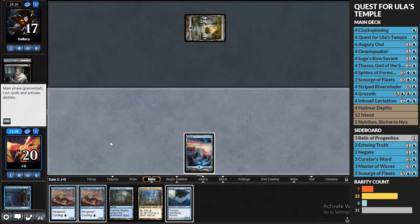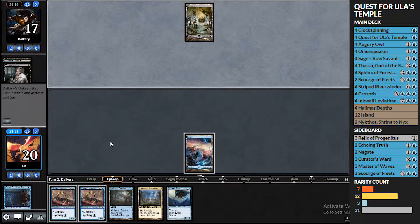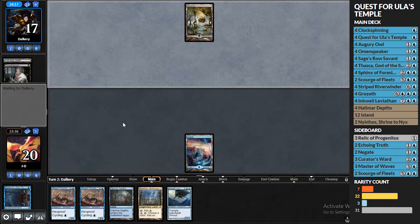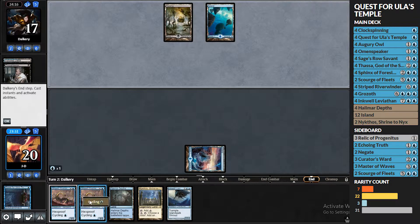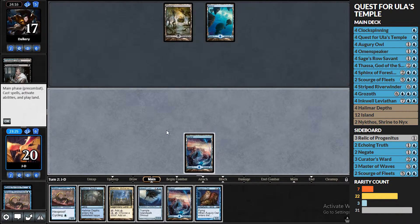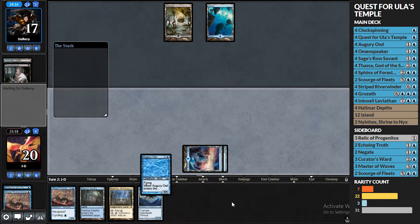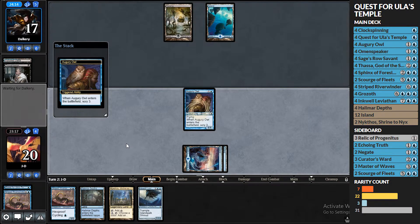We'll play Island and pass it back. We'll cycle a River Winder at the end of turn here. Two blue-black basic lands — I was thinking maybe Grixis Death's Shadow or something. We draw into another Island. We'll go Augury Owl, scry three.